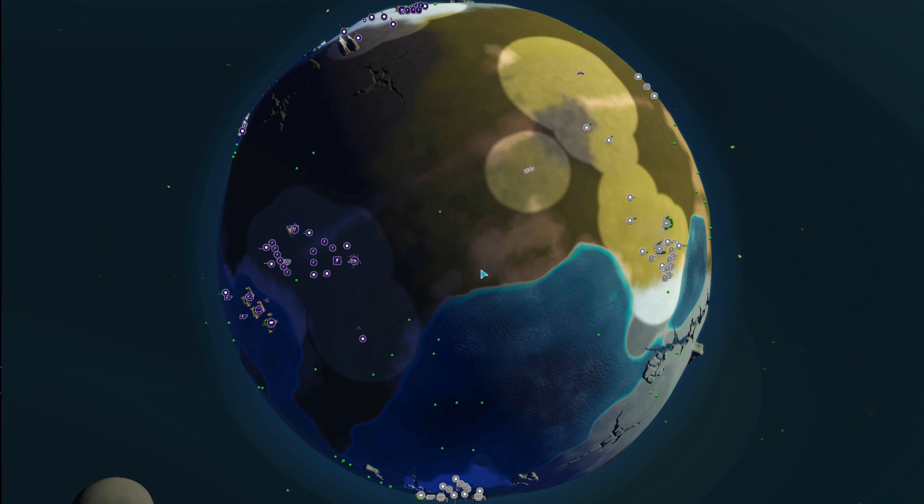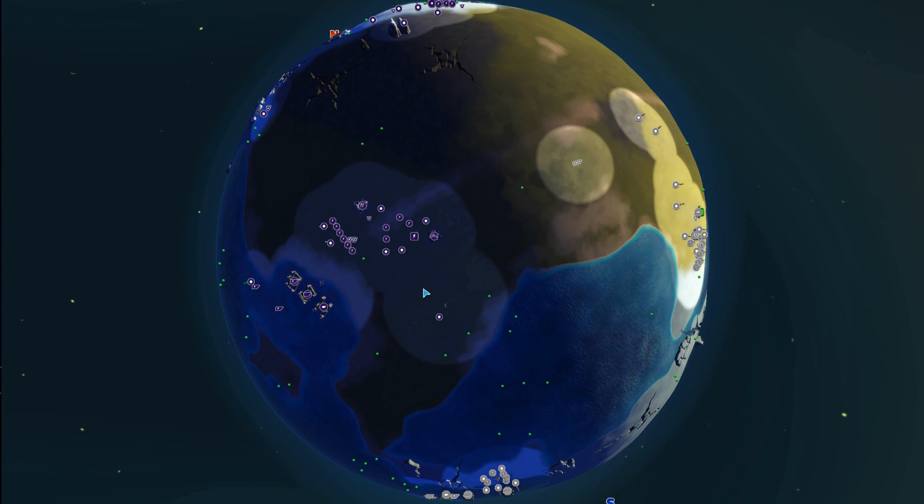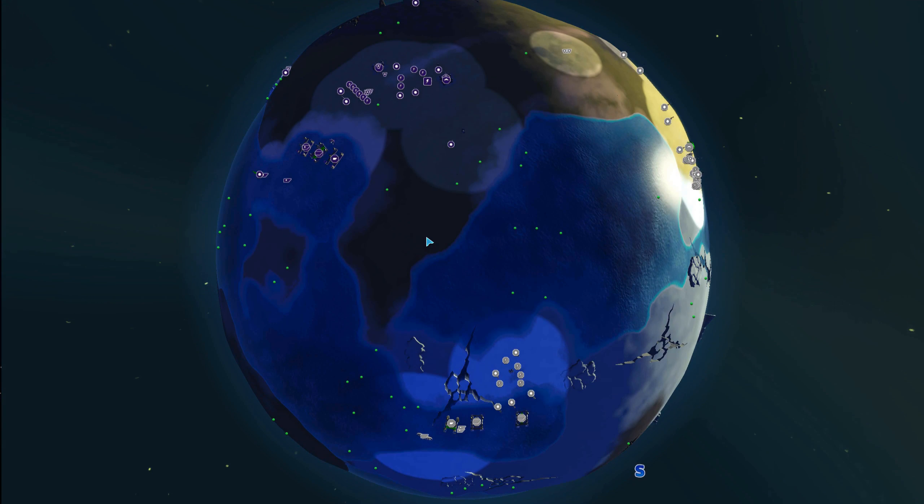If purple can get into this lake before white can, that is going to cause a lot of damage — it'll be able to destroy all of this with just a few blue bottles and not much will be able to stop it. Purple now knows where white is, and white still needs to scout.